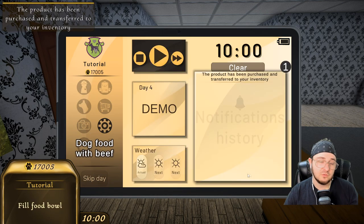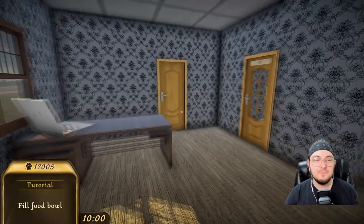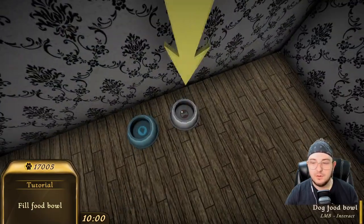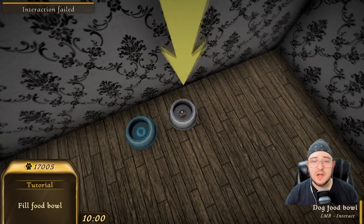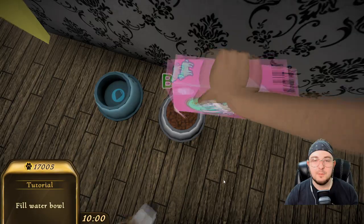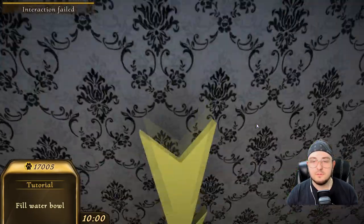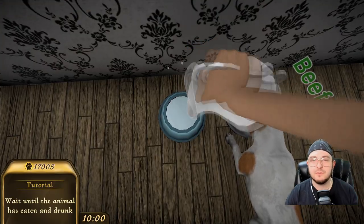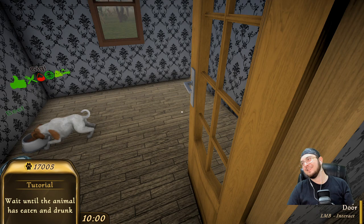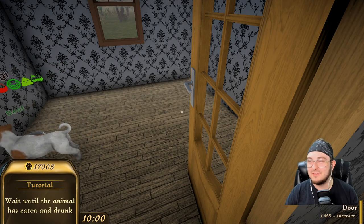Dog food with beef — I guess one is fine. Fill the food bowl. What food bowl? We never gave him one. Oh my God, Gigi. I feel so bad for you. Fill this up. Interaction failed. There you go. I like the animation for that too — that's cool. Can we give him water? Please give him water. Fill that. There you go. Wait until the animal has eaten and drunk. Good dog. Good Gigi.